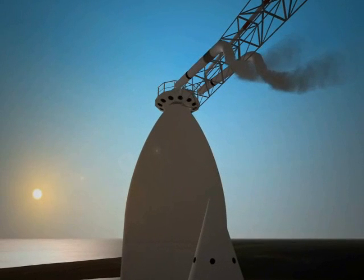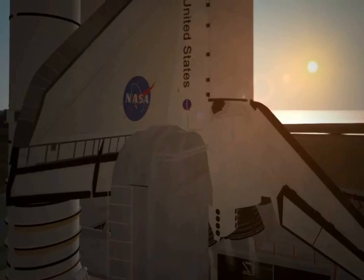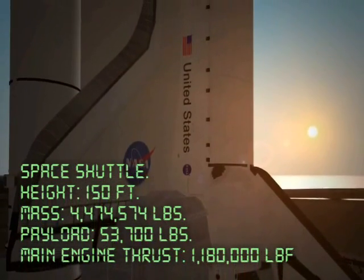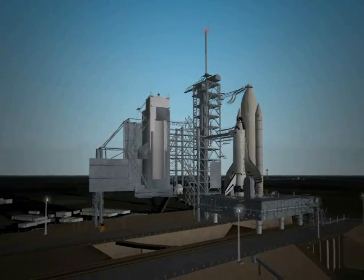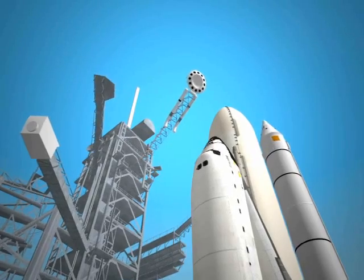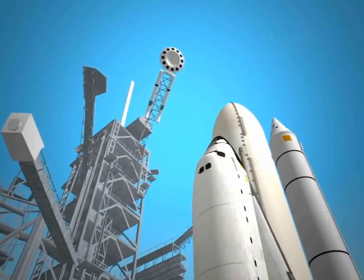April 12, 1981. NASA is about to launch the first reusable manned spacecraft. The Space Shuttle is about to make history by placing two astronauts into orbit and returning them safely to the Kennedy Space Center. STS-1 and the subsequent NASA Shuttle missions have proven beyond any doubt the concept of a reusable spaceship that can carry crew and cargo into space and back. The dawn of a new space age was now a reality.